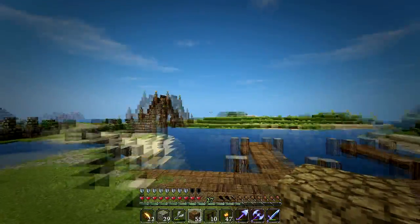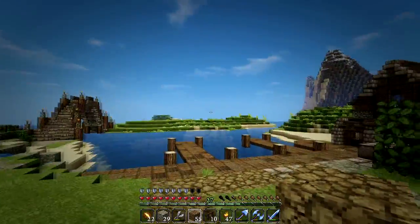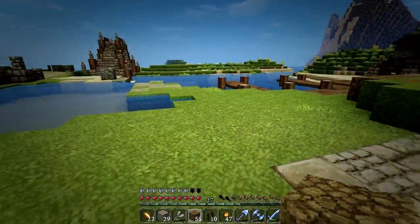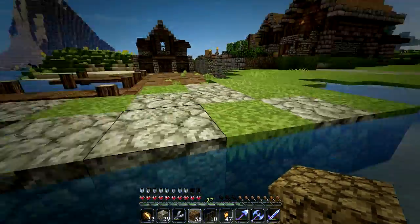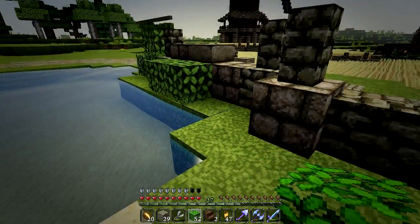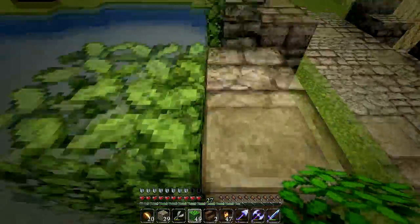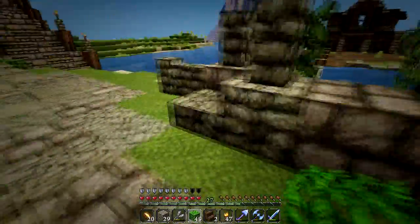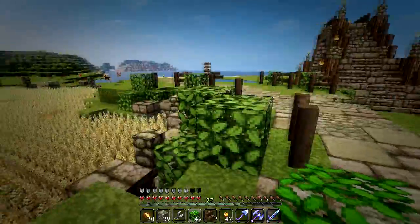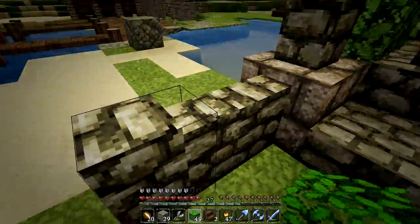Our main project today is finishing that building and clearing up that island to prepare it for work. There are gonna be bigger docks over there - these are little boat docks, but that's gonna be big boat docks and we're gonna put a big boat there. I'm also becoming a fan of two-layered walls - a wall of stone then a layer of leaves adds a lot of dimension.